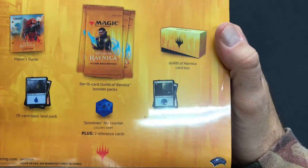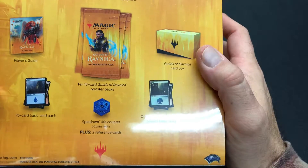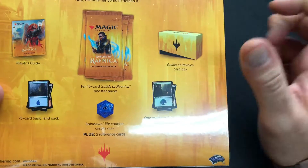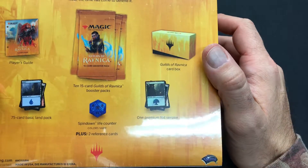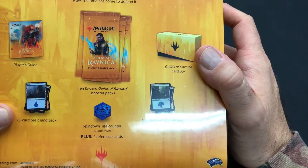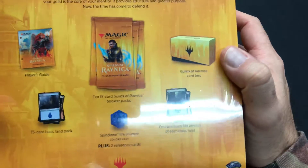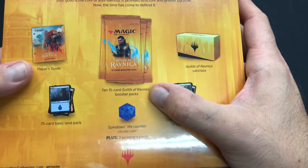The Fat Pack contains a custom spin-down life counter with the Guilds of Ravnica, different guild dice, one premium foil version of each basic land, a 75-card basic land pack, the Guilds of Ravnica card box, the 10 to 15-card booster pack, and the Player's Guide.